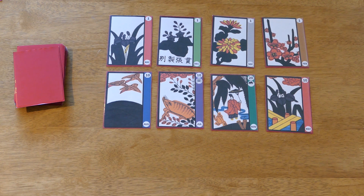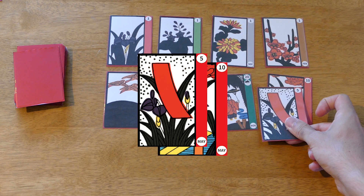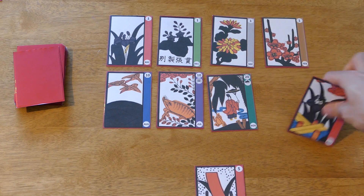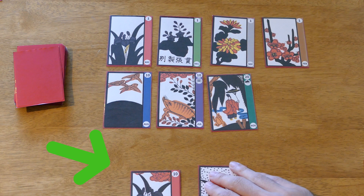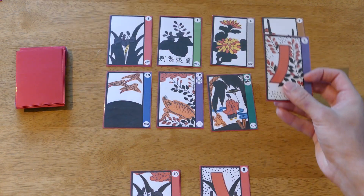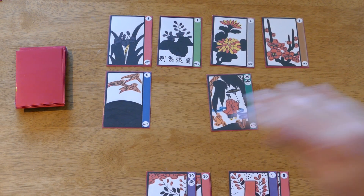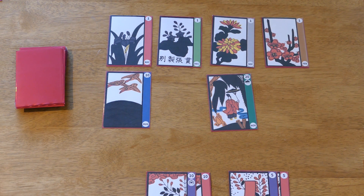The dealer plays first, with each turn having two phases: capture and lucky draw. In the capture phase, the player plays a card from their hand on top of a card on the field they want to capture — both cards must belong to the same month, regardless of their value. If captured, the player puts both cards in front of them separated by card value, so both players can see what the opponent has captured. If a player can't or doesn't want to capture, they must add a card from their hand to the field. In the lucky draw phase, the player draws a card from the top of the deck and plays it the same way — capturing or placing on the field.